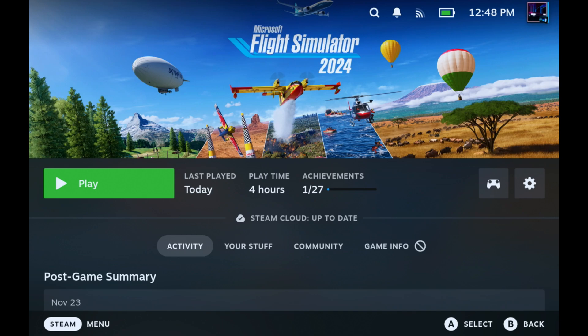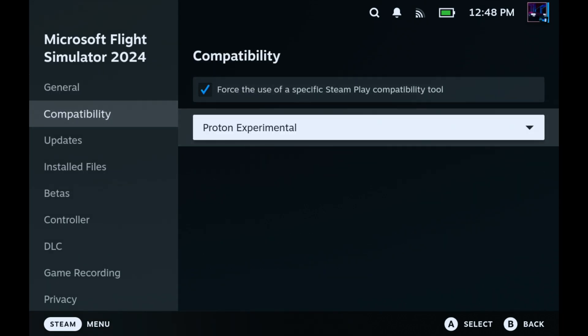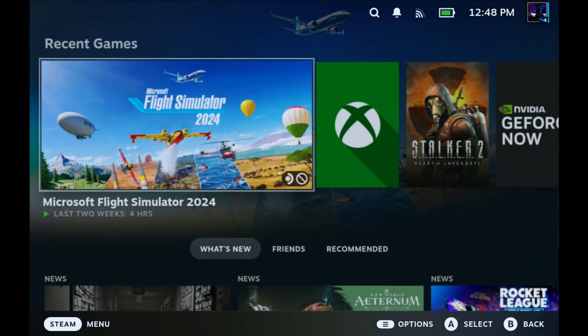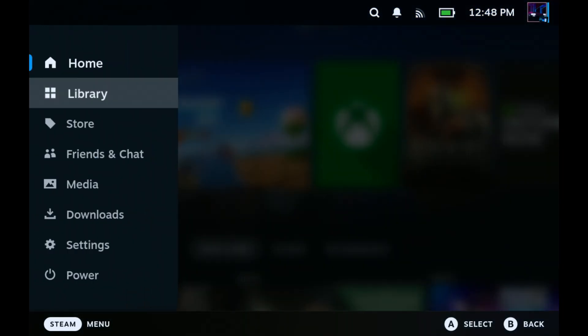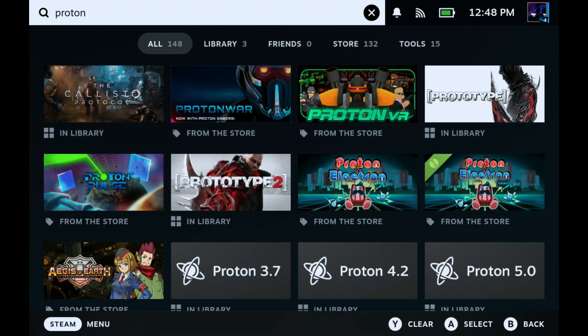Getting into what the fix is: this is going to be for Proton Experimental and a launch option command line you're going to need to use. We're going to use force compatibility layer Proton Experimental, but you're also going to need to change Proton Experimental over to a beta version. Go into your library and search for Proton.